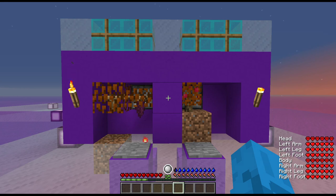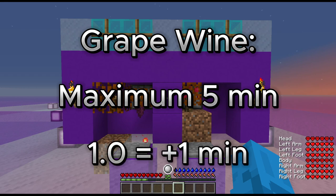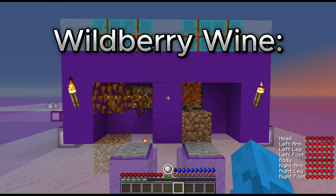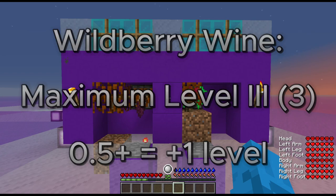So what does grape and wildberry wine do? Grape wine increases the duration of all active buffs up to 5 minutes. At 1.0 quality, this gives 1 minute per drink. Wildberry wine increases the level of all active buffs up to level 3. At 0.5 quality and above, wildberry wine increases the level by 1 per drink.